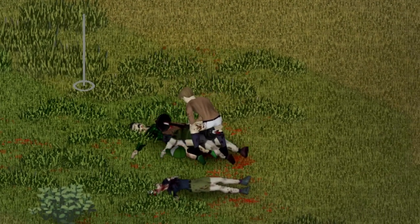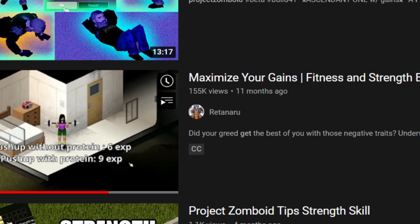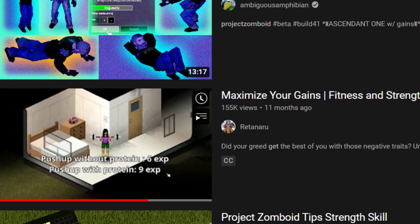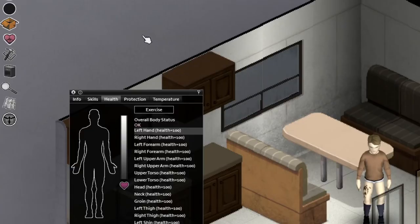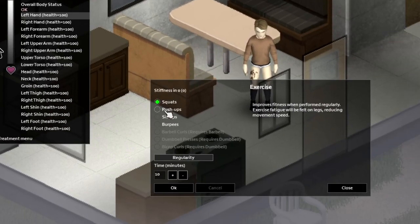Once you spawn in, the way to get stronger is going to be to train. I'm not going to go super in depth with this because there's a creator — just look up how to get strong in Project Zomboid and his video will probably be the first one to pop up, and I will also link his video in the description. But for an overview, just click on the heart on the top left side where you can see your health, then at the top it will say exercise, and just click on that and a list of exercises will appear.